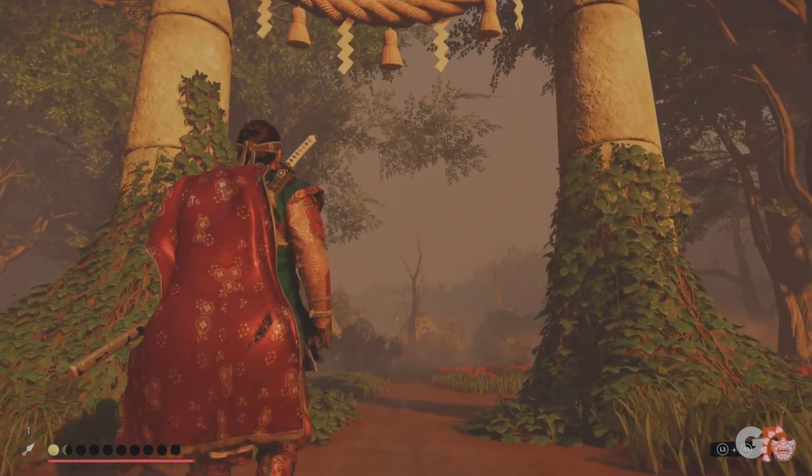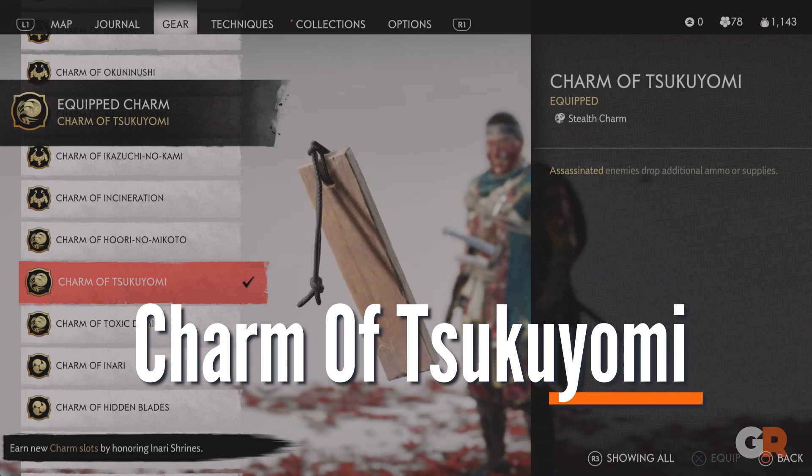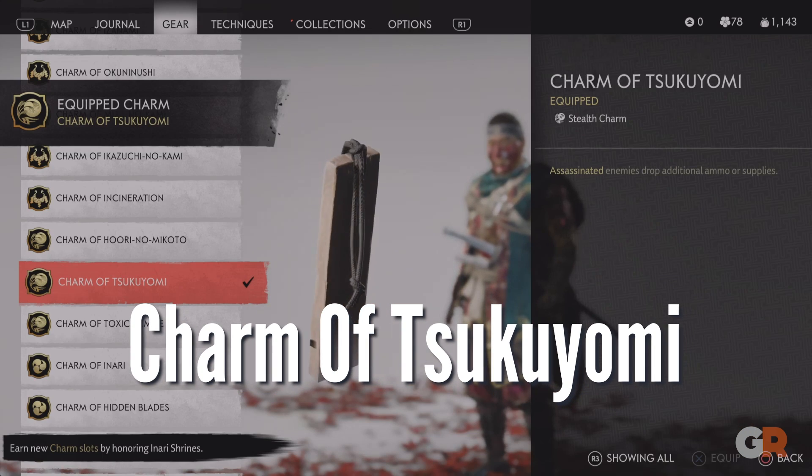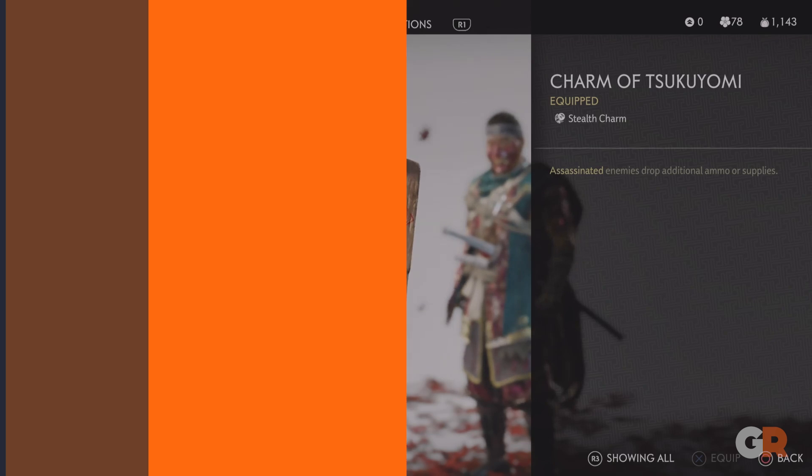Upon completing the Scarlet Rock Shrine, players will find the Charm of Tsukuyomi. Similar to the Charm of Inari, this will be useful for scavengers. However, this charm will make it so your enemies drop more supplies and ammo.